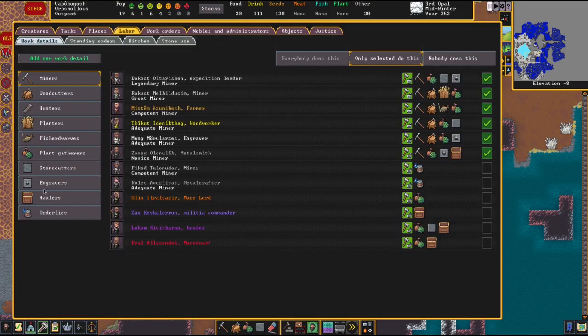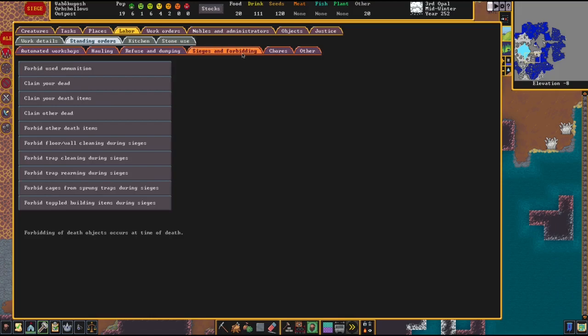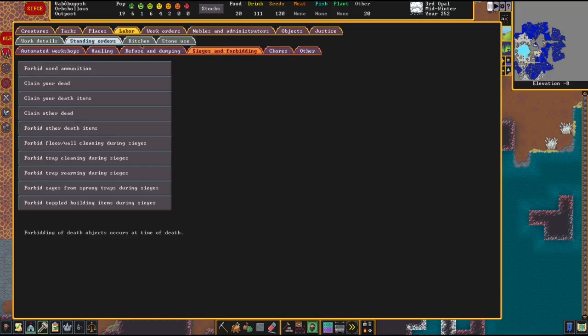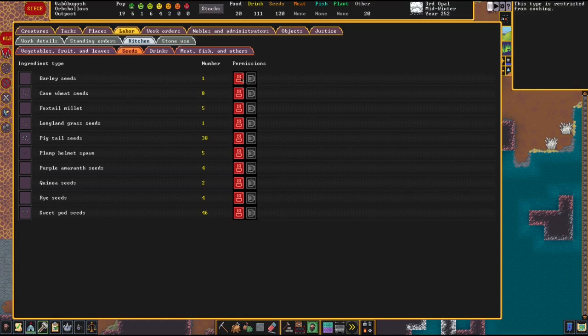I did see online someone said if you go to standing orders, automated workshops - there are sieges and forbidding options. There are certain things you can do. So don't cook with these seeds - this is restricted from cooking, so yeah they're not cooking the seeds, good.